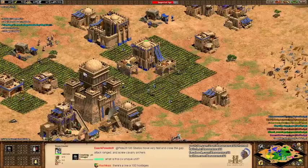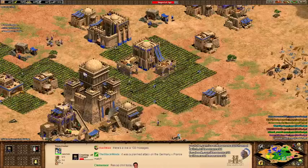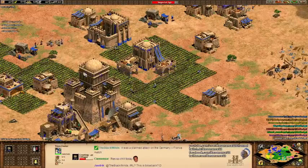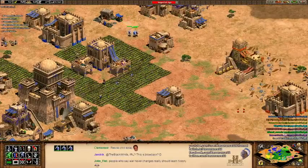I want to do a Camel Archer Rush — that's something I wanted to do. There are a lot of strategies I want to try. Thanks to the Love Land Elite. Hey, Clemens, sir — good to see ya.